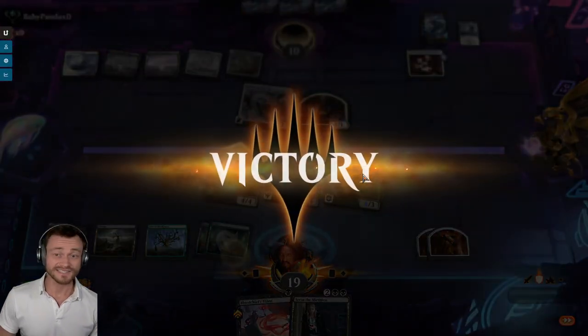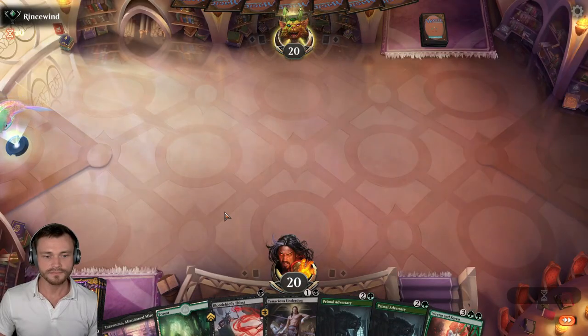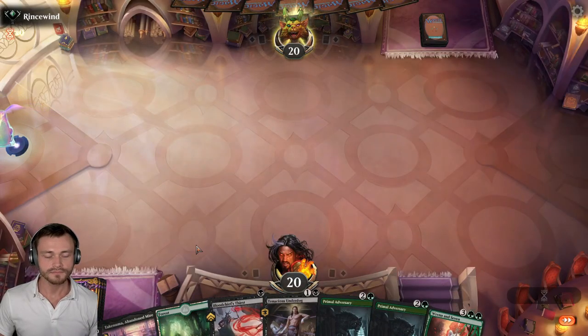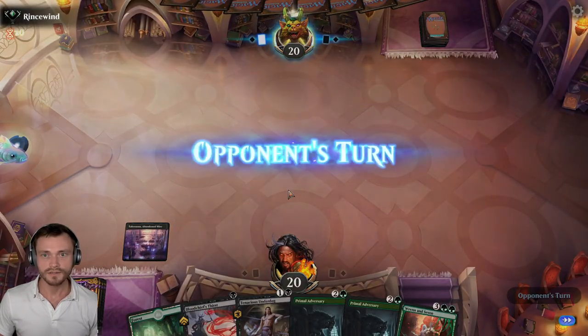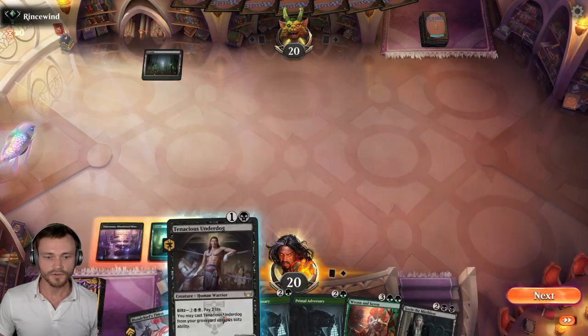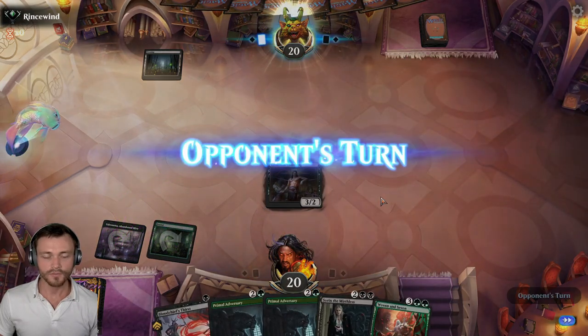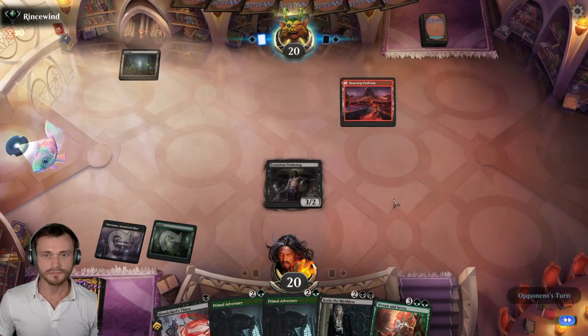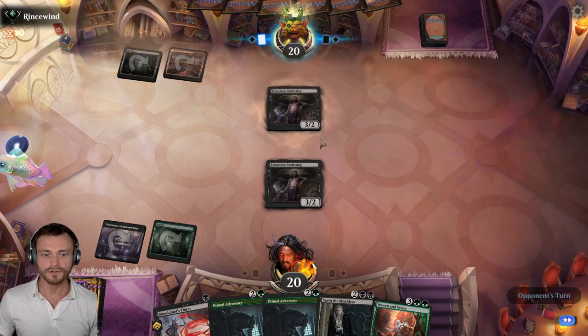Funky little deck — I had fun playing against it, I was curious to see where it was going to go. Up against Rinse Wind. Swamp go, here comes the Underdog. We're running a little bit more land — running 26 land in this deck. Underdog versus Underdog.